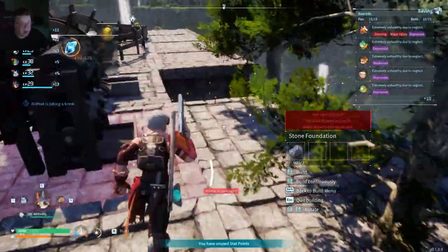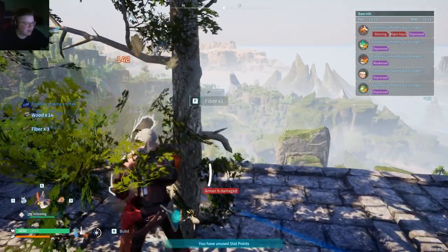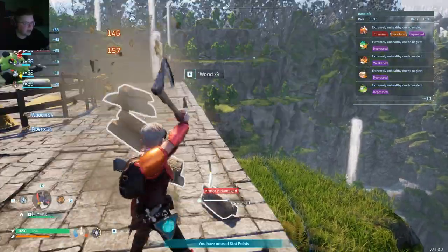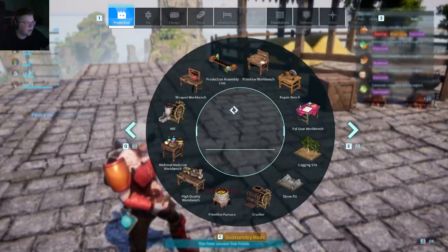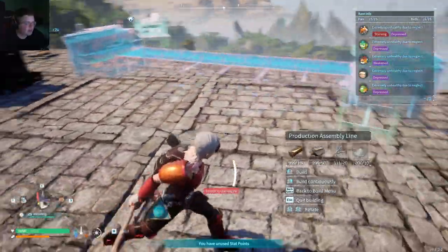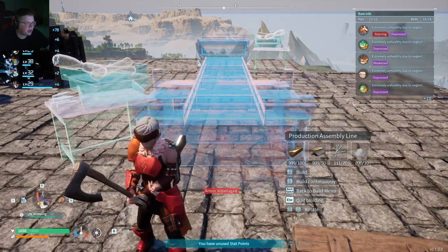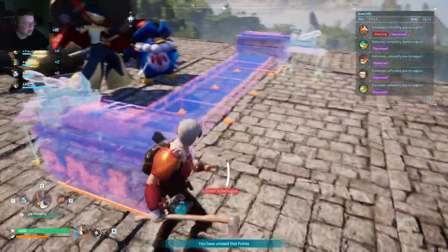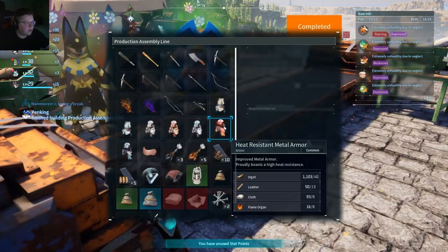When you step out of the blue zone and see zero stone, I tend to have like a minor heart attack - where'd all my stone go? Every single time it gets me. Especially with iron - imagine you farm a thousand iron, step out of the blue line without noticing and it's all just gone. In that moment I would just alt-F4 and never play again. Anyway, the production assembly line is big so that's why we made room.